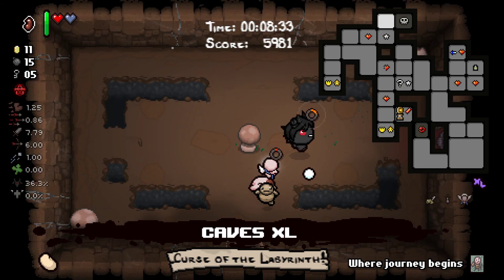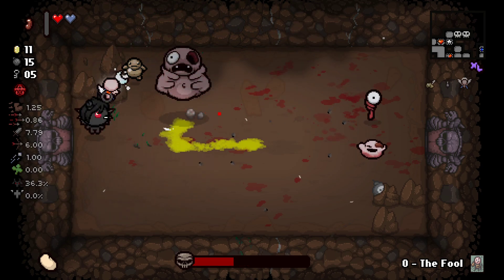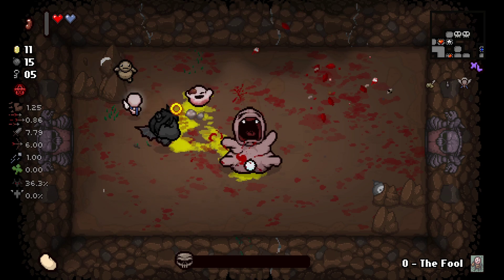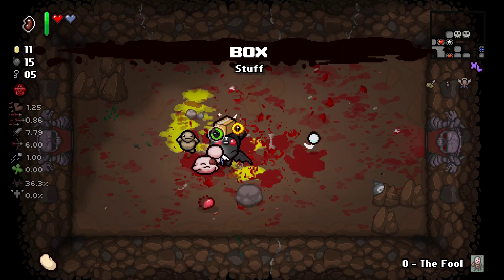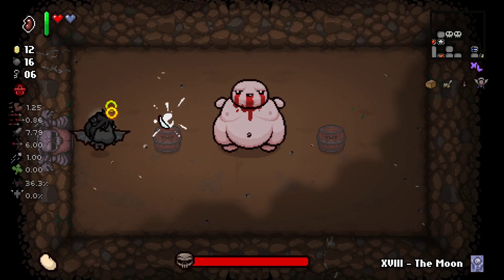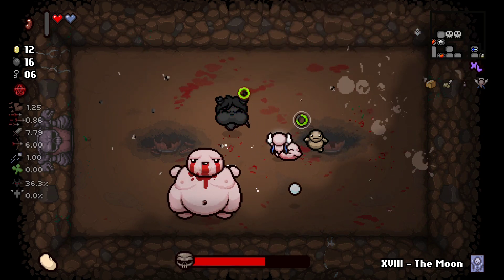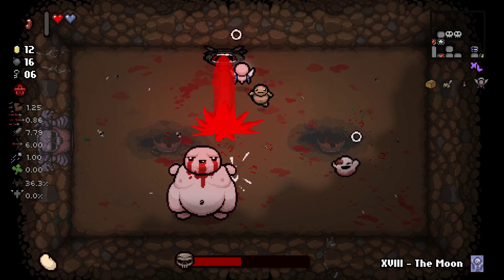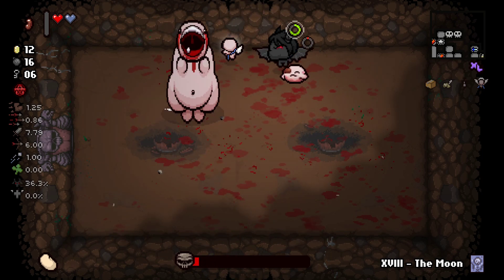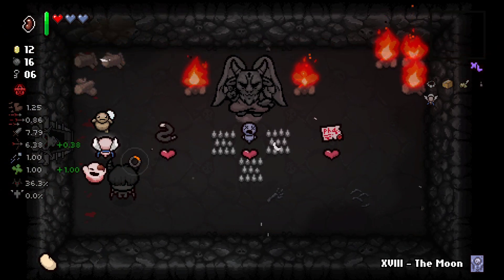By the looks of it we might have a good chance to get a devil deal on Womb 2, because if we don't get a devil deal now we'll have 100% on Necropolis 1. A 100% devil deal on Necropolis 1 — I'll just deal with those. Then we have 33% chance on Necropolis 2, 67% on Womb 1, and 100% on Womb 2. So it would be ideal to not get a deal with the devil on Necropolis 2 as well as Womb 1 so we can go for it on Womb 2. And that's a soul heart — and that's a new item.